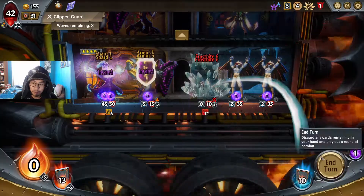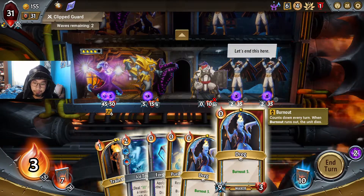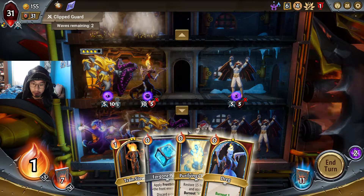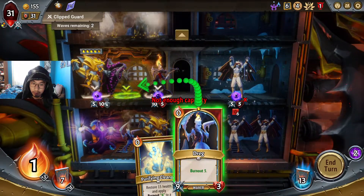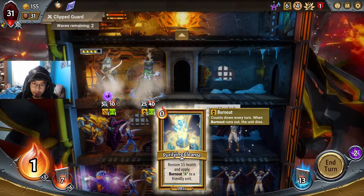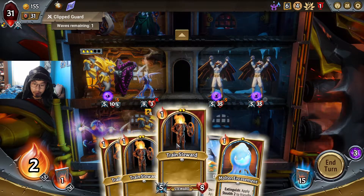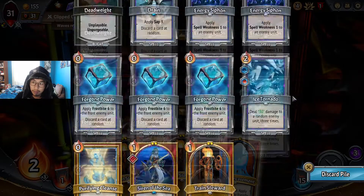Frostbite 6 to the front. I'm gonna do one of these on you guys. Oh, pretty tough actually — I can enchant him. I think they'll trade? I'm gonna need you next turn. Get rid of that — I don't really need units that much right now. Damn, I wish I had reform. Yeah, the stalker is gone.